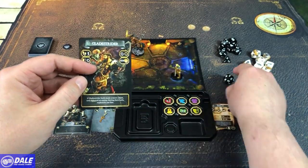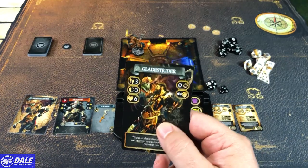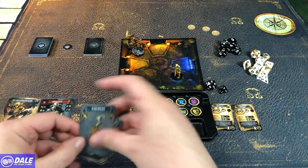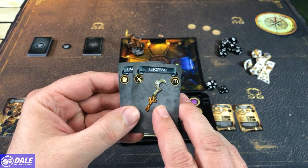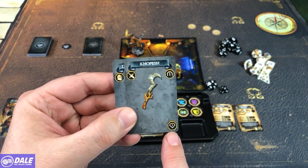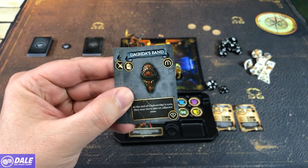One way to use fate tokens is when we make a roll, we can add a d4 to that roll. That's everything on our profile card. For equipment, most characters are going to get a weapon and some armor. The weapon card lets us know it's a melee weapon, first level, and how many upgrades can be attached to it. The armor card shows it's armor, first level, zero upgrades.